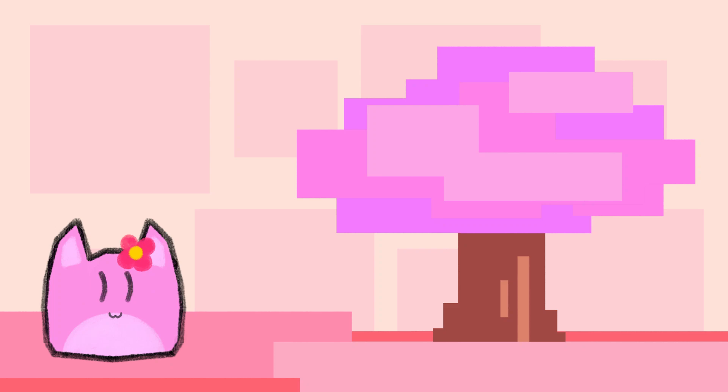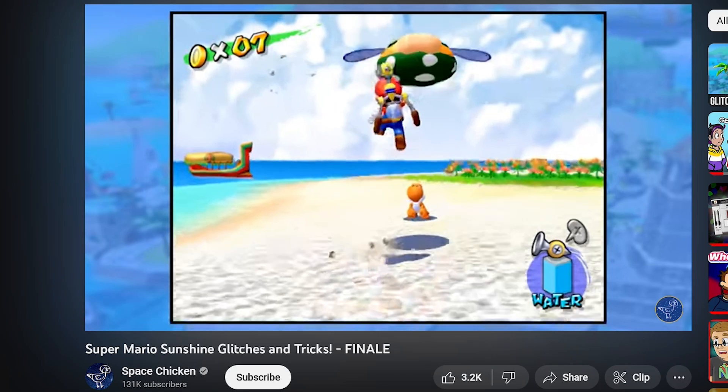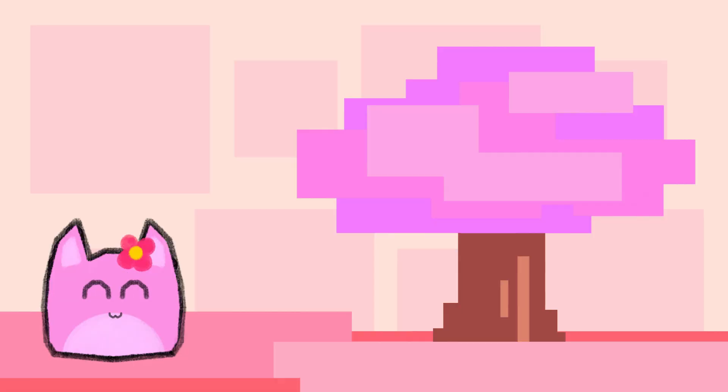Good morning everyone! I hope you're having an absolutely fantabulous day, and if you're not, I hope that this video will make it even just a little bit better. Something that I've loved doing for as long as I can remember is looking up cool glitches in some of my favorite games and getting creative with them. So I think it's about time for me to contribute to that. So join me as I show you some fun bugs, glitches, and game-breaking skips that you can do in Geometry Dash.